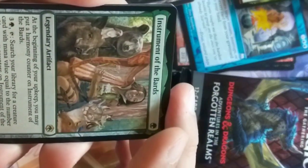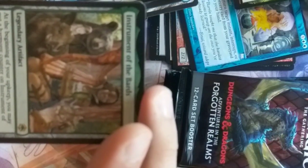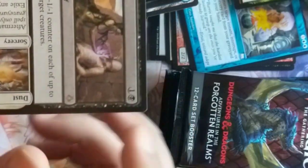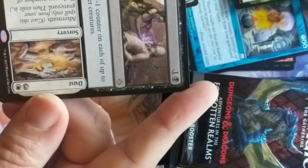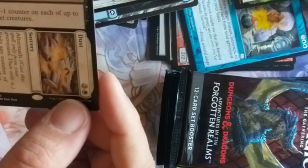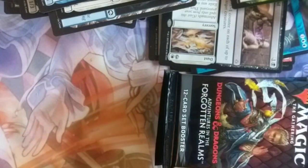Instrument of the Bard — at the beginning of your upkeep, you may put a harmony counter on Instrument of the Bard. For four, search your library — that might actually be playable too. A foil Mimic. Grind to Dust — an Hour of Devastation card. Put a -1/-1 counter on two target creatures, not bad. It's a Dust aftermath — exile any creatures with -1/-1 counters on them. Not terrible, not terrible.